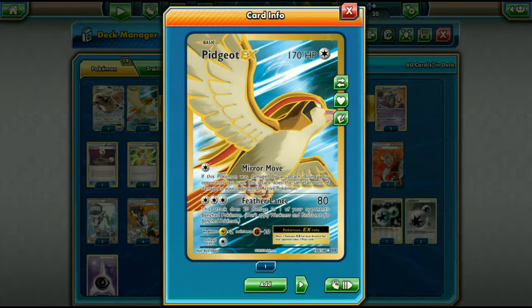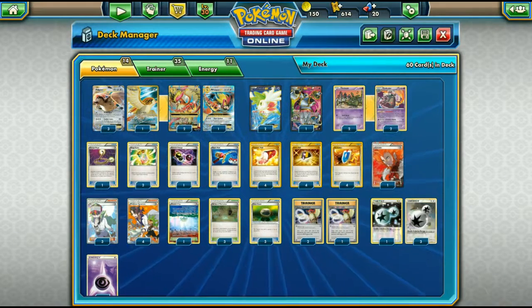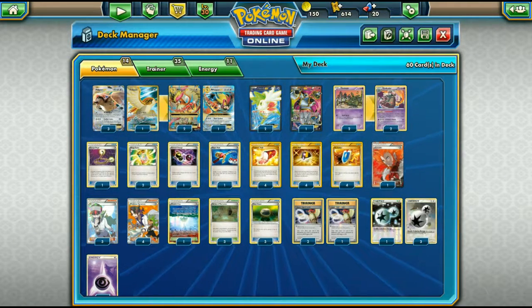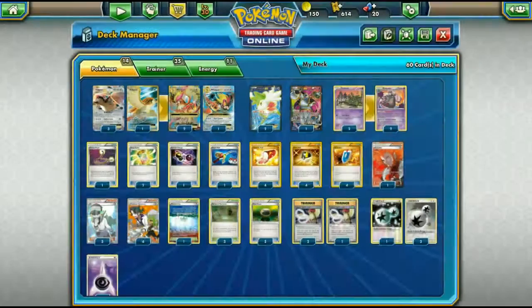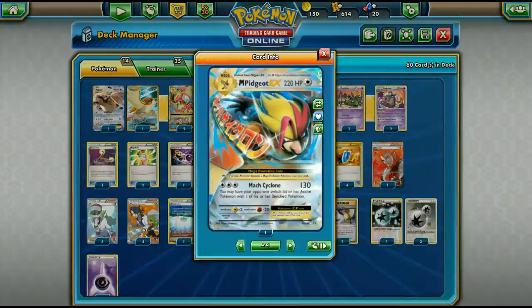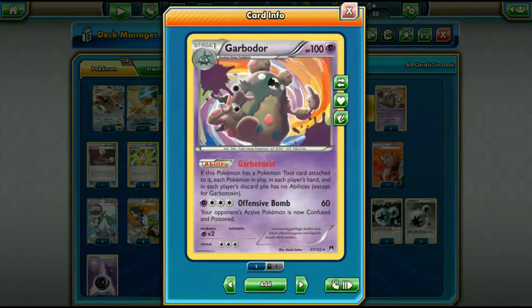We can also use Feather Lance through Shrine of Memories, and it can actually come in handy more than you'd expect. Feather Lance does 80 damage for three and 20 to one benched Pokemon. So we're mainly using Shrine of Memories for Mirror Move, but Mock Cyclone, Feather Lance, and Mirror Move all have their place in different situations.